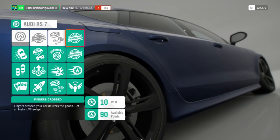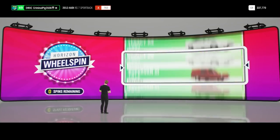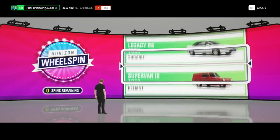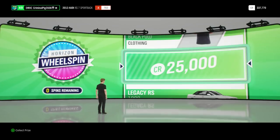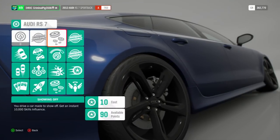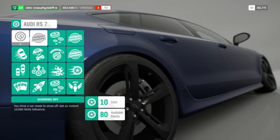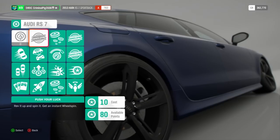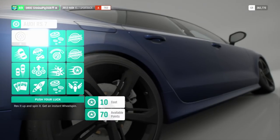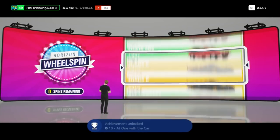Let's get the wheel spin going — yes, here we go! I want something good. You can get like a million credits out of this, you know. 25k — not the best, but it's money. You drive a car made to show off — get an instant 10,000 skill influence, costing 10. All these at the top cost 10 now. Rev it up and spin it — get an instant wheel spin. Got another wheel spin! I wonder what we can get. Give us something good — I need a dab. Achievement unlocked: At One With Car — apply every car mastery available for a single car.